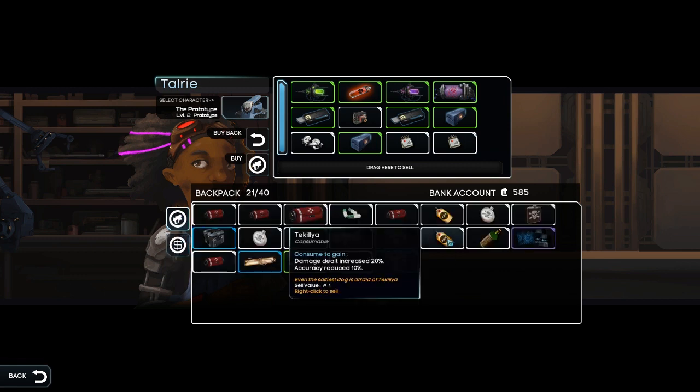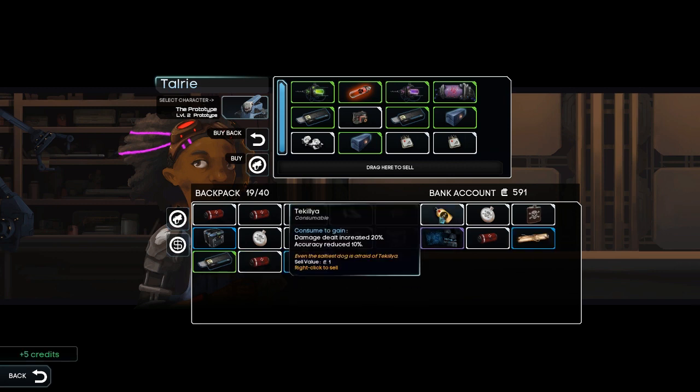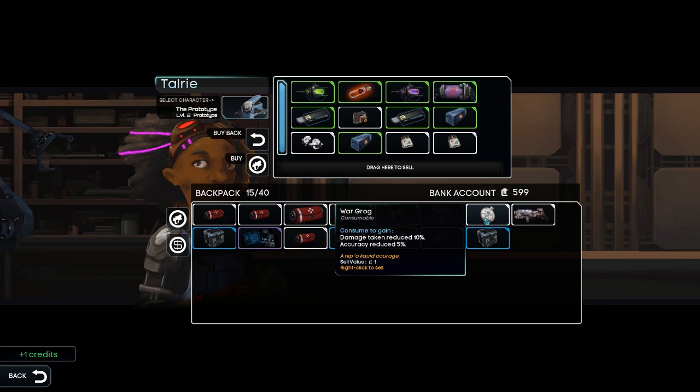What do we got next? Tequila — damage dealt increased by 20%, accuracy reduced. This stuff is not worth a whole lot of money. Well, let's just sell all the booze. I'm probably not going to be using it that much. Accuracy reductions are pretty crippling, and I'm just never going to remember to use them.